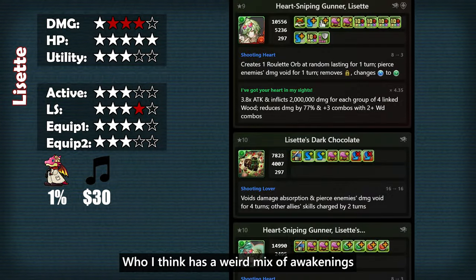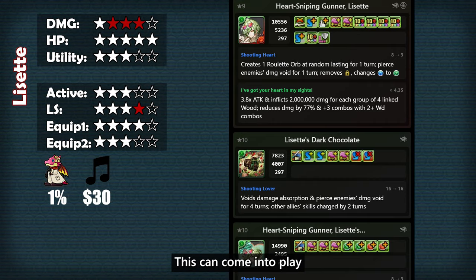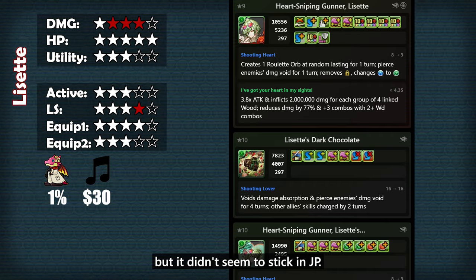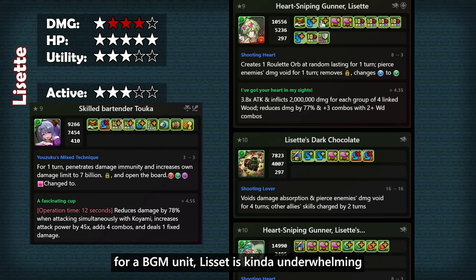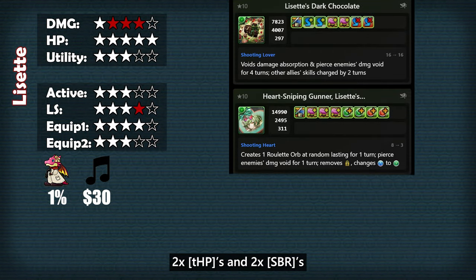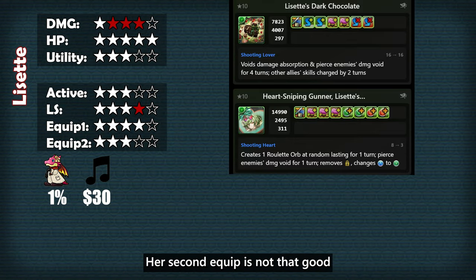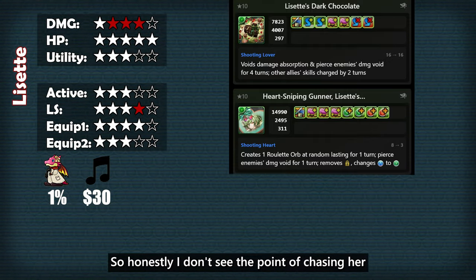Next is the new BGM, Lisette, who I think has a weird mix of awakenings. She doesn't do a crazy amount of damage, she brings 2 team HPs, and she's also missing skill bind resist. This is yet another attempt to make green TPAs happen, but it didn't seem to stick in JP. For a BGM unit, Lisette is kinda underwhelming. She does have pretty decent equips though — the first one gives you 4 effective skill boosts, 2 team HPs, and 2 skill bind resist — you're meant to use her own equip on herself since she's missing those skill bind resist. Her second equip is not that good, 3 team HP awakenings are plentiful, and while those OEs are nice, that active is not that good, so honestly I don't see the point of chasing her or buying her bundle.